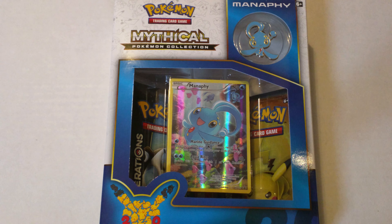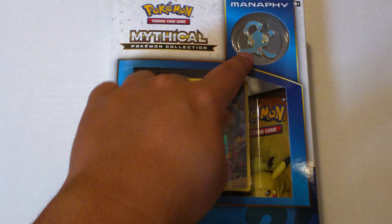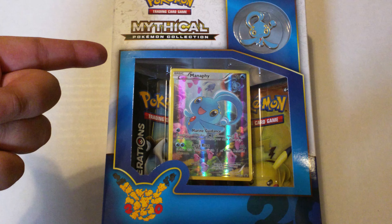Hey guys and gals, we're back with another Pokemon mythical collection unboxing — this time we got Manaphy for the month of June. As always, you get a pin for the mythical Pokemon of the month, a card for the mythical Pokemon of the month, and two Generations booster packs.